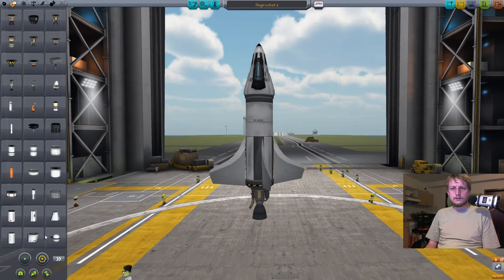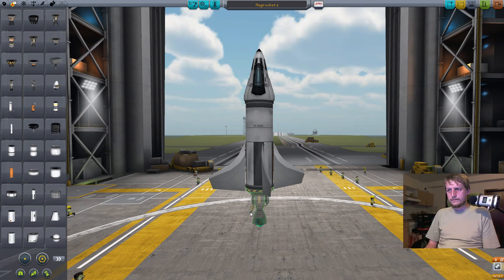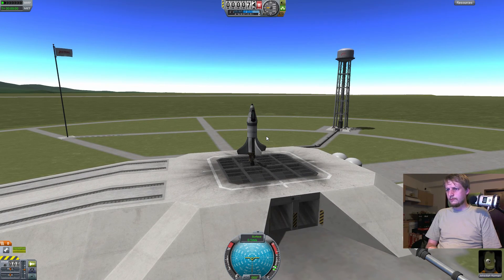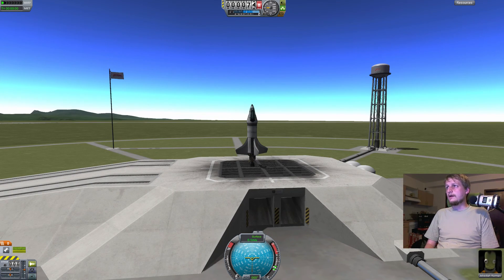Propulsion — we have all we need. Monopropellant tank. I don't know what to do here. It's a wonderful game, but if it cannot teach me how to launch a rocket... What was that? I pressed space. Maybe I'm not supposed to press space. So what kind of tutorial is this? Is there a help file or something?